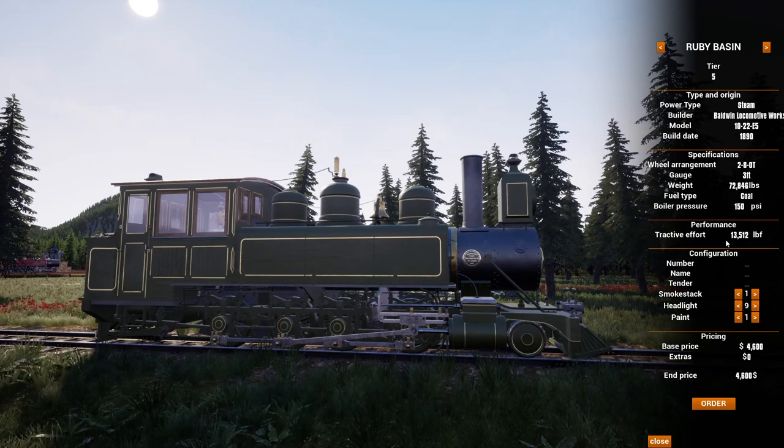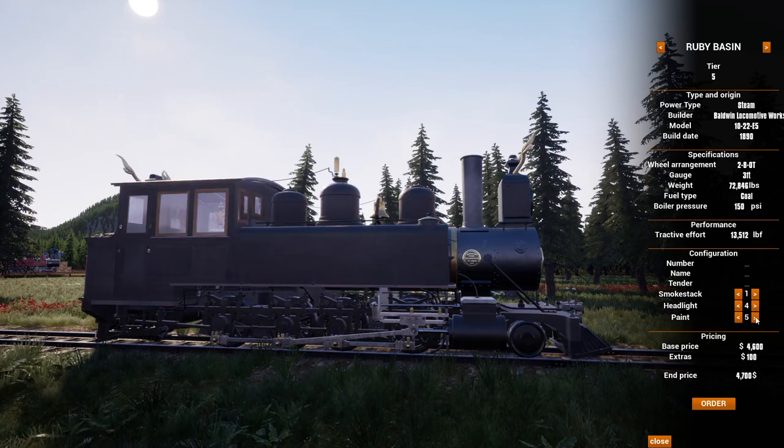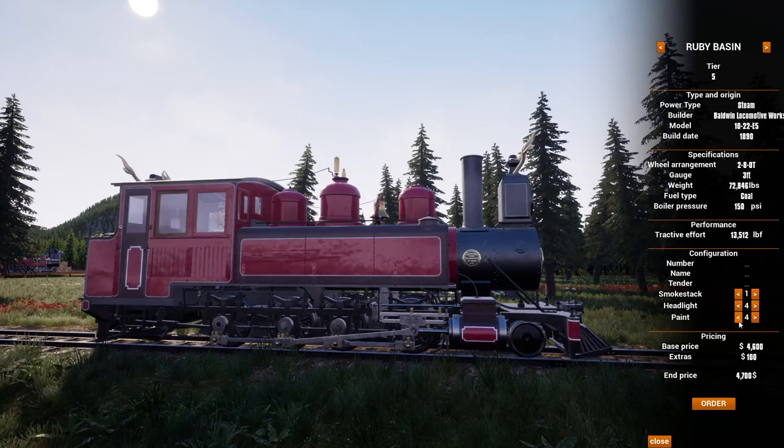The Ruby Basin has 13.5 tractive effort, so it looks like it's going to be in the same wheelhouse as the other 280. Smokestack options — plenty of them, somehow it goes up to five. Headlamps: this one has six options, and again antlers are an option. Paint schemes include a very Percy-looking paint scheme and some raspberry option, which is the one I went with in the game currently.